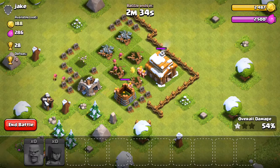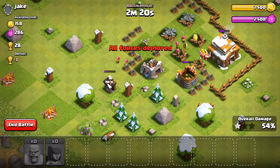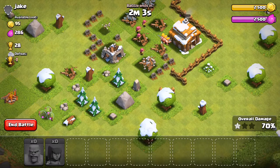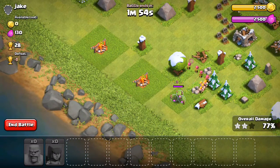Anyway, we'll be able to take down the clan castle and the town hall very shortly, as well as the gold storage. These two archers are working on the building right here and will probably get distracted by the elixir storage. A couple more hits - we're right at the gold storage. We're definitely going to be able to do this in two minutes, it's not really that hard. Just cleaning out right now - we'll be able to get the gold storage and the town hall too.